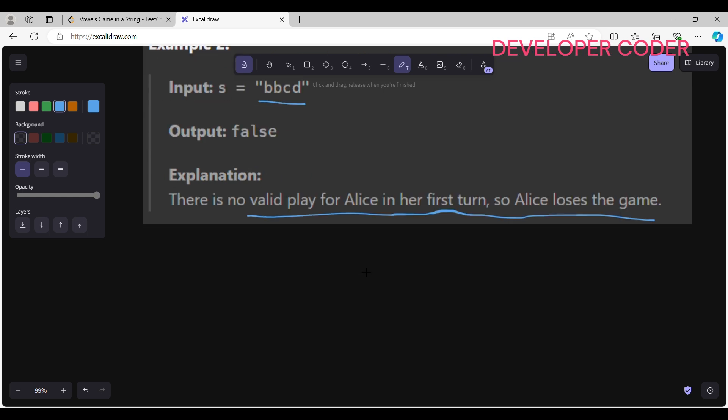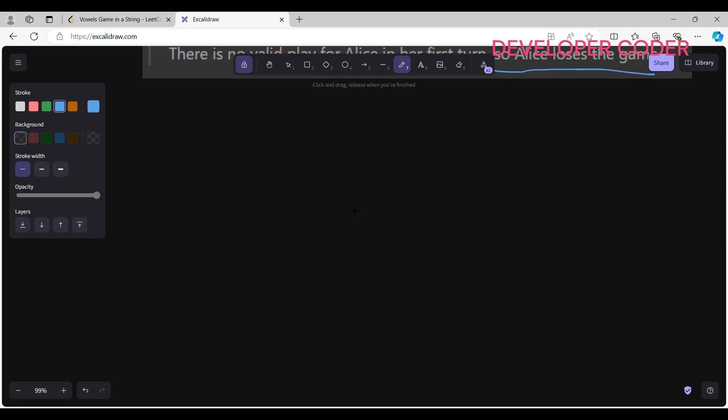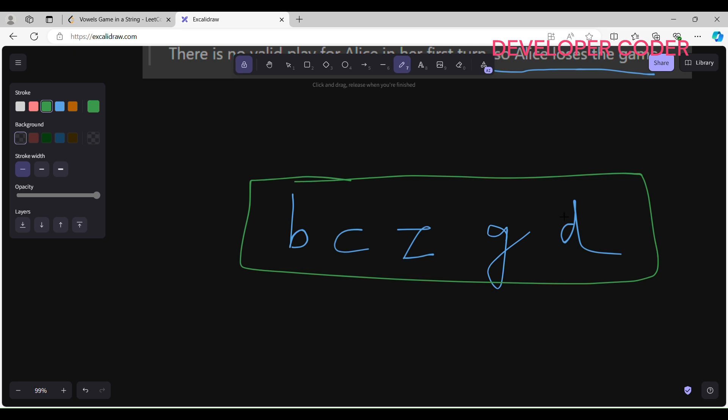Let's take a few examples. Say the string is 'b c z g d' with no vowels — Bob will win. Now if I insert a vowel, say 'e', Alice will win. What she does is delete the entire string at once, leaving no move for Bob.